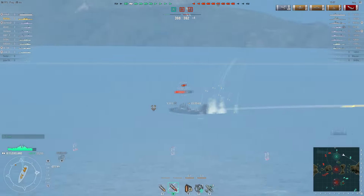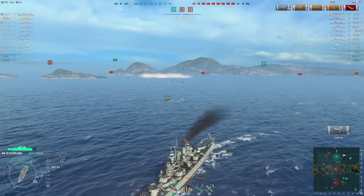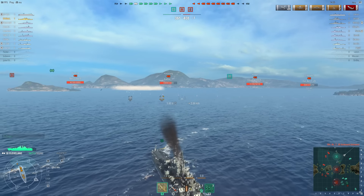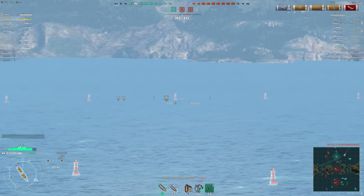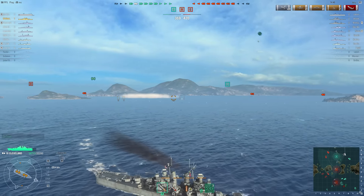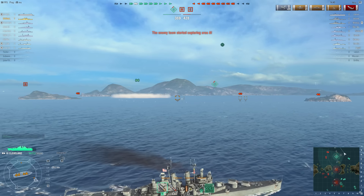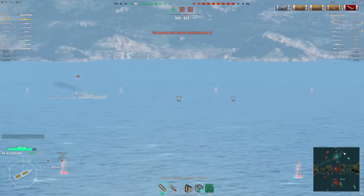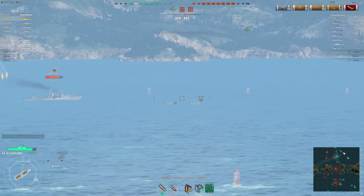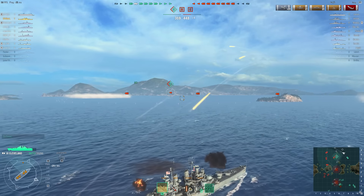I don't know what kind of destroyer can shoot so many torps - it's probably one of the Russian ones, or no, it's probably the Farragut. I believe the Farragut has quad torp launchers, though I'm not entirely sure. I do have the Nicholas now but I haven't played around with it much. I do know it has a high rate of fire in the turrets. I just launched my plane to hopefully get a better field of view, just to see if I can spot some destroyers. We have a Farragut over there, and yes I believe that thing has quad torp launchers. I do know that the Mahan has quad torp launchers.